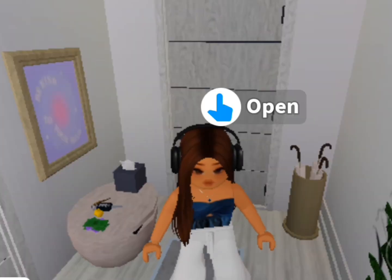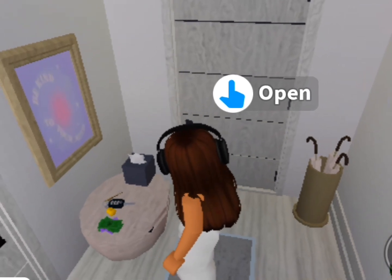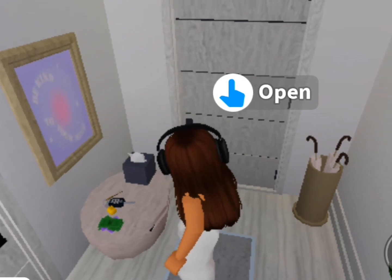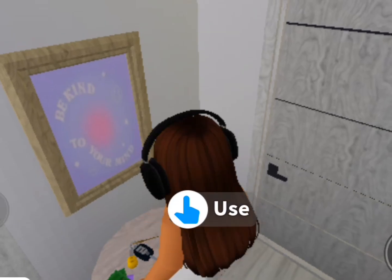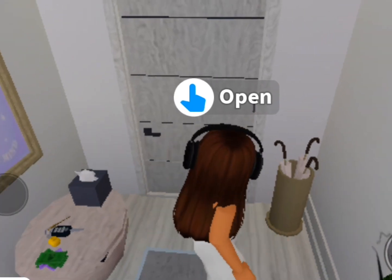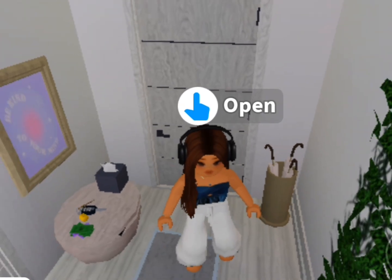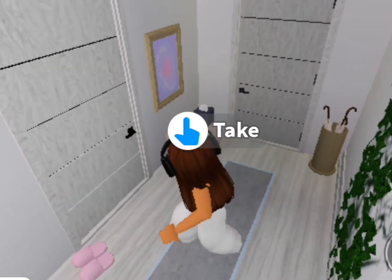Y'all, I'm inside the house! First, on our right when we enter, we've got this little cabinet — or counter, I'll just call it a cabinet because it has something underneath. I got my car keys connected with my house keys, some tissues, and some money. There's a little quote that says 'Be kind to your mind,' and I got an umbrella just in case it rains. I also have this hallway carpet and some wall vines — it just feels so cute in here.